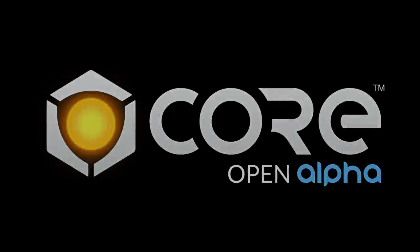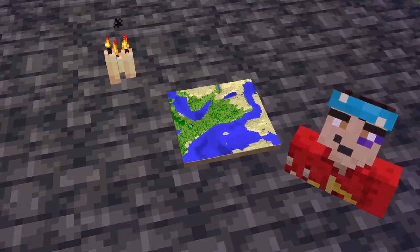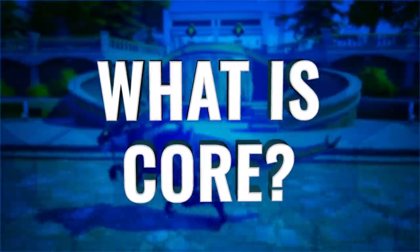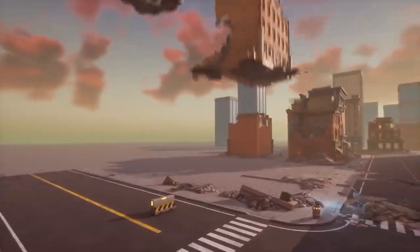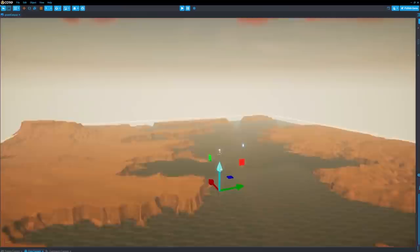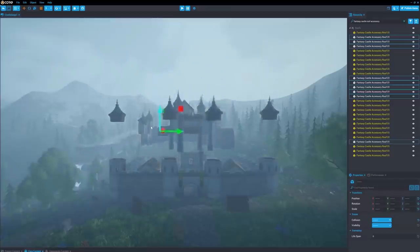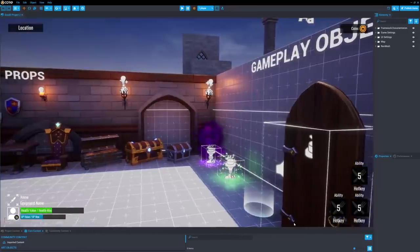Before we get to that, today's video has kindly been sponsored by Core. Core shares quite a few similarities with Minecraft mapmaking — it's a new platform for creating and playing your very own games. Core's aim is basically to make creating games quick, easy and, most importantly, fun. It's got a built-in editor designed to be super simple to use, even if you have no idea how to make games.